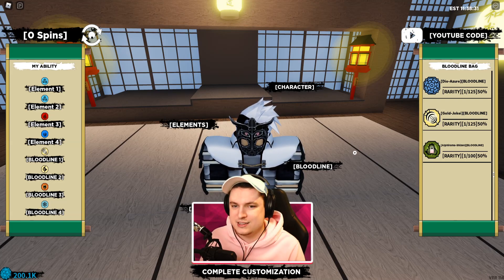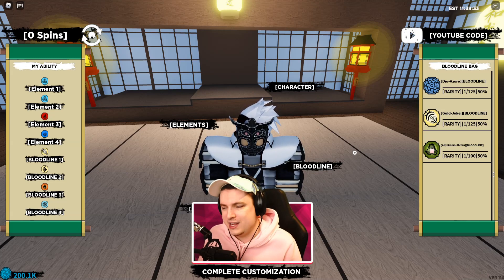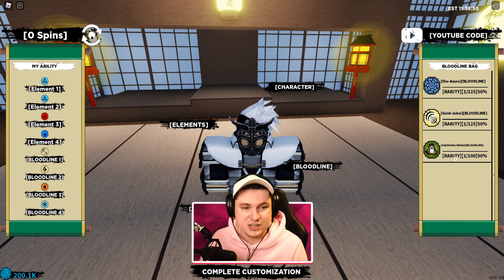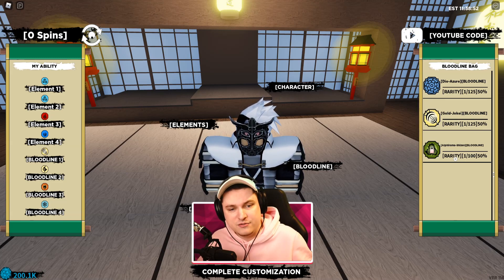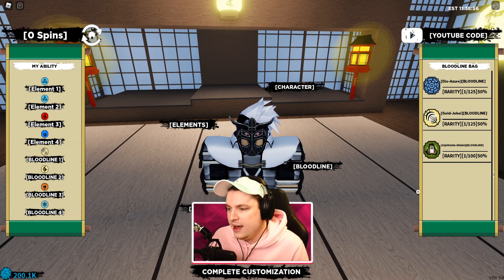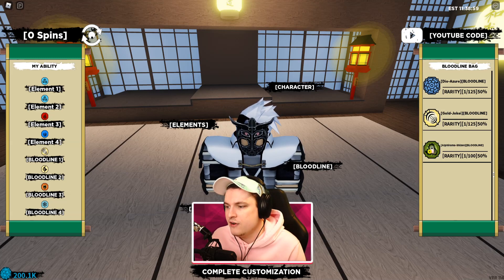Maybe get rid of some bloodlines that nobody really wants. So today we have two new bloodlines: we get the Gold Jokei bloodline and the Alphirama Shizen — that's a really hard name to pronounce. They're 1 in 250 and 1 in 200 respectively. I have 50% off because I have the game pass, so they're quite hard to get. My goal today is to also spin myself the Alphirama, since I already leveled up the Gold Jokei.